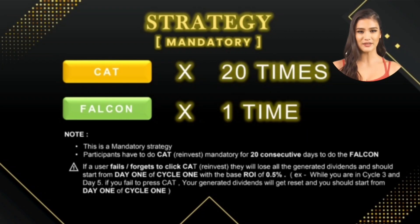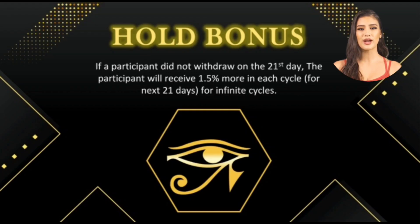The Cat button (reinvest) is mandatory — if it isn't used every day for 20 consecutive days, you cannot withdraw on the 21st day. If you miss clicking the Falcon button for a day, it's not possible to withdraw on the 21st day either. You have to start clicking the Cat button again and do it every day for another 20 days to withdraw on the second cycle (day 42), or continue to the third cycle. This is coded in the smart contract for longevity and safety. There is also a hold bonus: if you do not withdraw on the 21st day, you will receive 1.5% more on each cycle for the next 21 days.